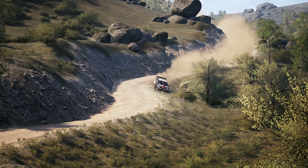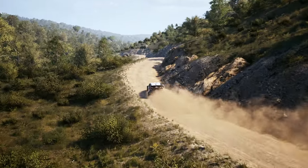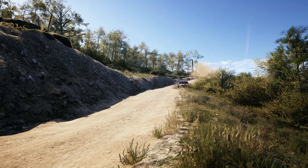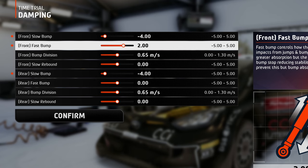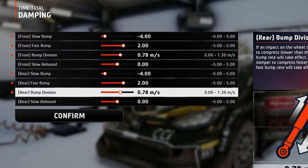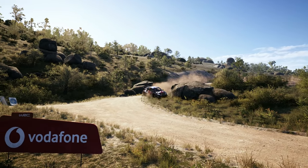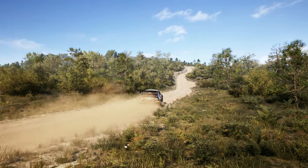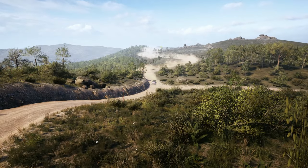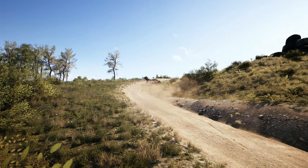The corner cuts I'm talking about don't really involve cheating — although if the game allows it, then it's not really cheating, right? These cuts involve big jumps, and how do we deal with big jumps? With stiff fast bump and high bump division, so only the big shocks are taken by the fast bump. Another thing mentioned in the intro was deceiving bumps and crests, and this location is filled with these things. So you want to soften the rebound as much as possible to ensure maximum contact with the road, even when the terrain pushes the car up and tends to lift off the ground.